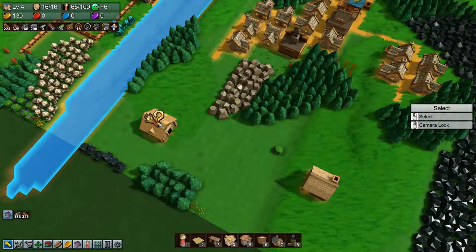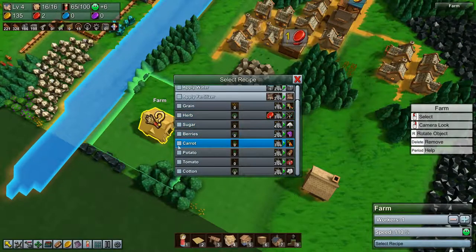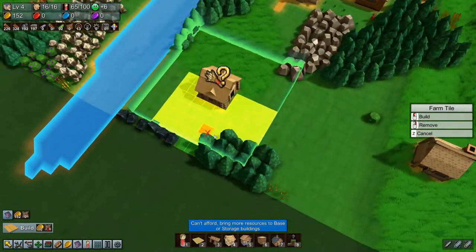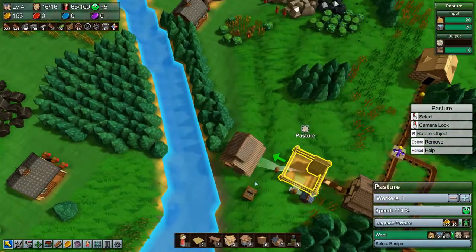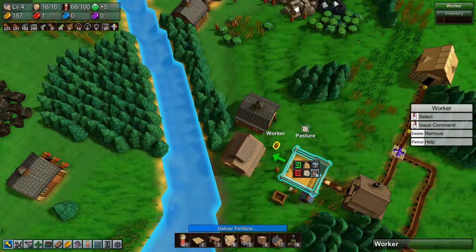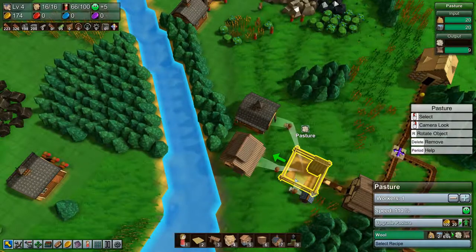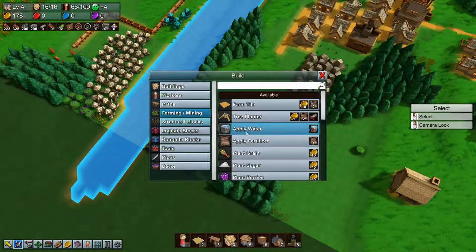We can get potatoes from there for now. We can't get carrots from anywhere nearby, and tomatoes are over there — we would need a farm. Let's build a farm over here and set it to make carrots, potatoes, and tomatoes. We need fertilizer for that — let's build a barn here and get a guy to bring fertilizer over. So we're making fertilizer and storing it up, which means that soon we can start our farming adventure here — expensive though.